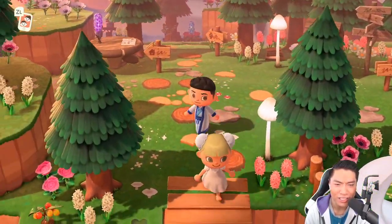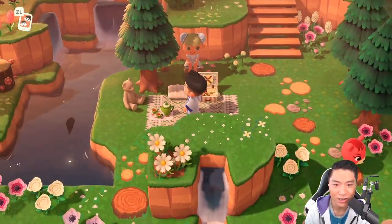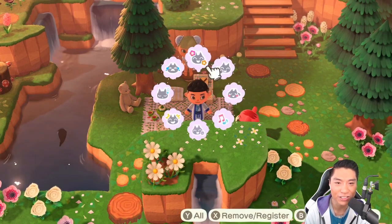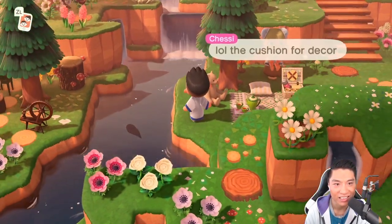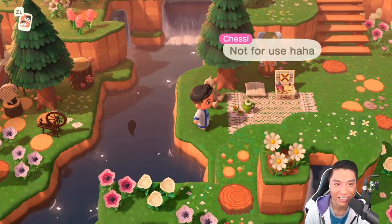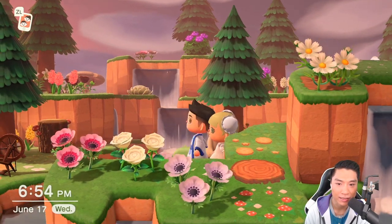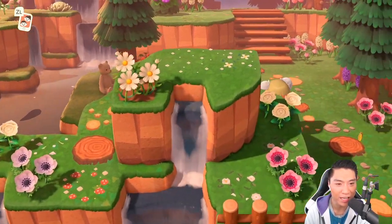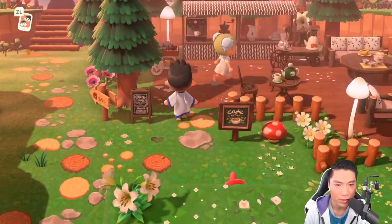We're going to go back to the main entrance. A nice little picnic area here. I can't sit here — the cushions are just for decor, probably. You know what this doubles as? A nice little fishing area too. Look at that gorgeous waterfall, guys. That is a photogenic area — I want to come back here for that.